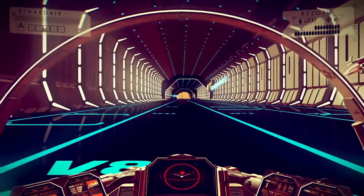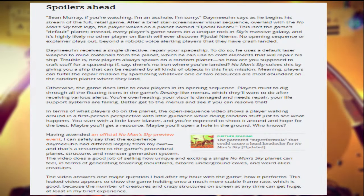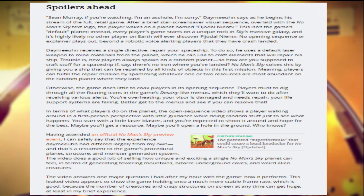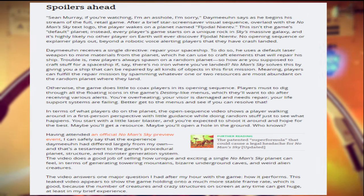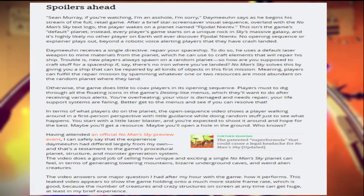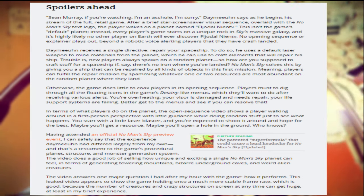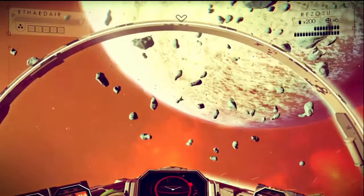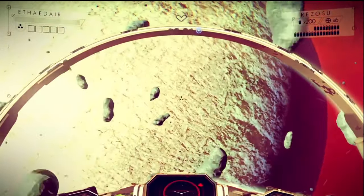The opening sequence of the game, according to the guy's early copy, is that the entire thing opens up to a star screensaver — it's a visual sequence overlaid with the No Man's Sky text logo. I think that's a really good way to start off the game, like No Man's Sky just showing you what the game is essentially going to be.